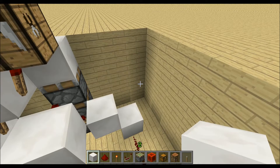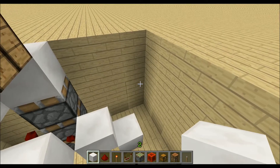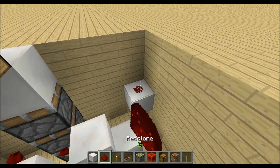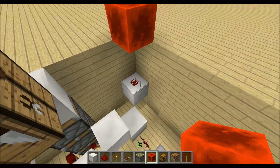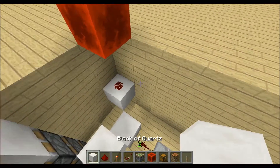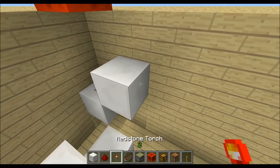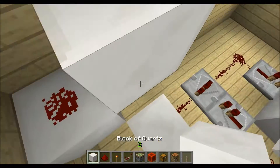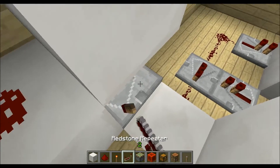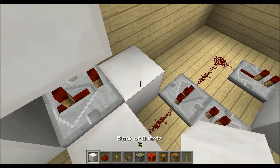We want to have a two-tick pulse in our system with the input right here on this redstone dust. When we extend a redstone block downwards it will power the redstone, so place a block up here with a redstone torch, and then a block down here with a repeater on the third delay.